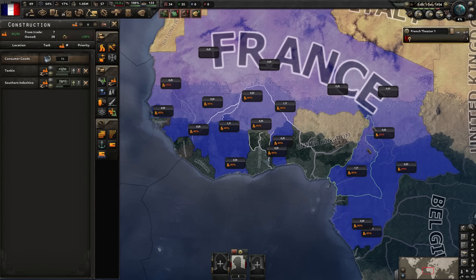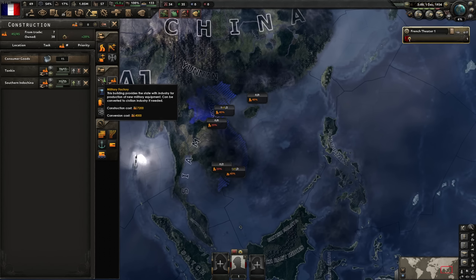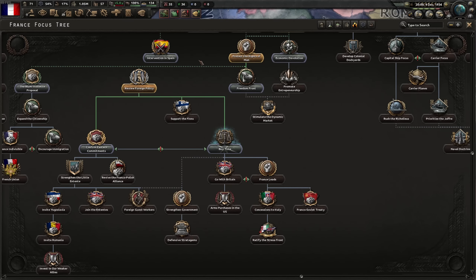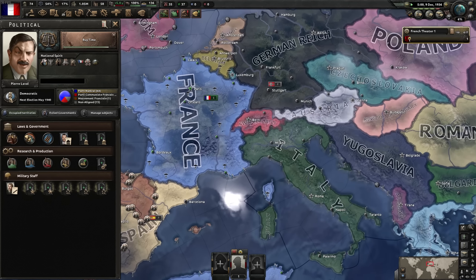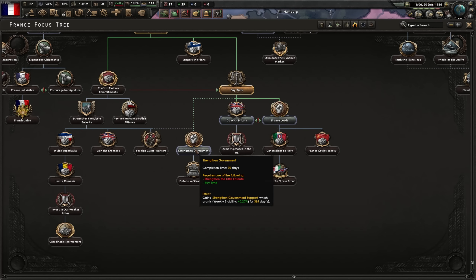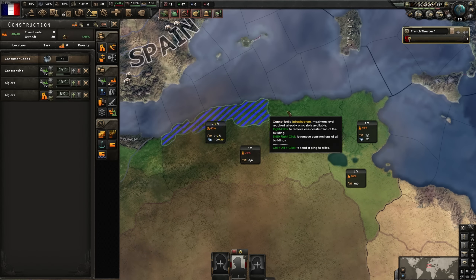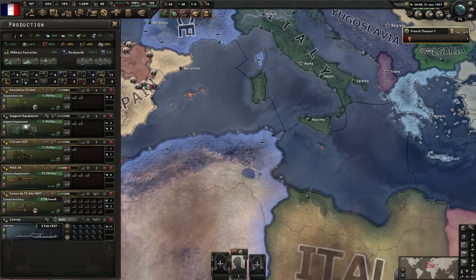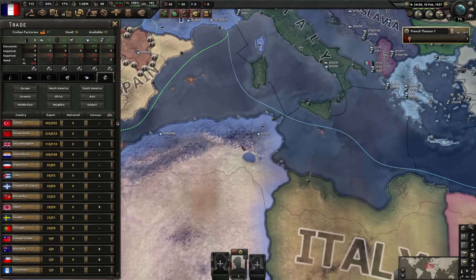We're building mills in North Africa. We can build a substantial amount in Algeria when we core it. Let's fix the government first and go with Britain - time has been bought, time is money. Strengthen the government. We have more civilian factories - we could build infrastructure in these regions to gain more steel when the war kicks off. As France you've got a lot of rubber, aluminium, and decent steel, but be aware all of this on land is going to disappear.